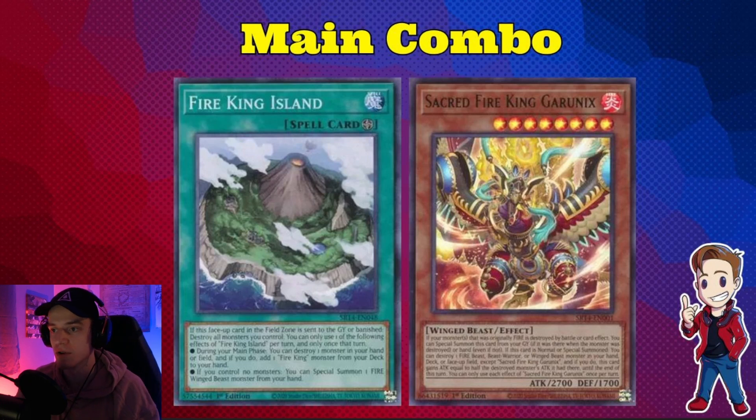Talking more about the main combo — it's similar to what we used to do with Salamangreat: Sign, pitch a card, add Gazelle, then special summon Gazelle if the pitched card was a Salamangreat. Here, you use Fire King Island, pitch a Fire King or just any Fire monster — that's why I play Ash, since it's a Fire attribute. In an awkward spot you can still go Fire King Island, pitch Ash, summon Garunix when you search it, and then Garunix pops something out of your deck to keep extending. Garunix also gains ATK equal to half the destroyed monster's ATK, which comes up more often than you'd think.